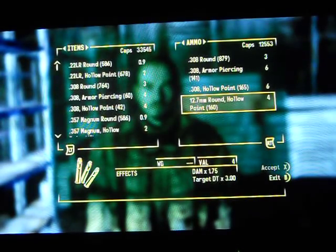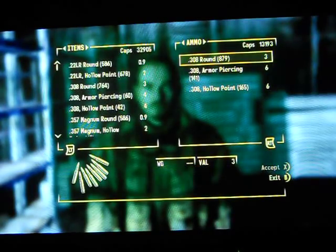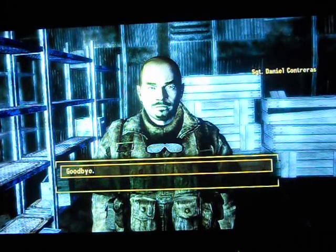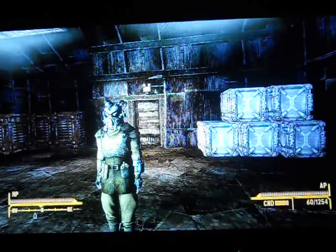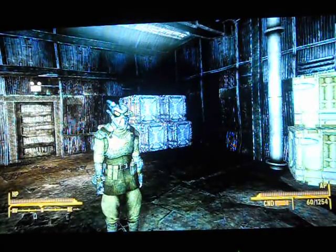He also has hollow point rounds for the 12.7mm, so let's buy those too. You can also buy his .308 rounds, and I'm going to because those are pretty rare too. That's my video on how to get 12.7mm rounds really easily in Fallout New Vegas. Please comment and subscribe — if you have any questions or comments, post them in the comments section below and I'll answer them. Thanks for watching, guys.